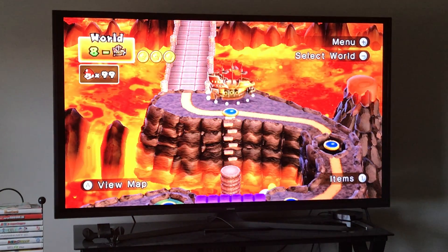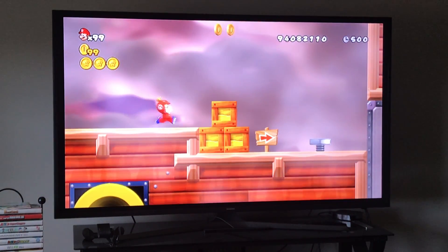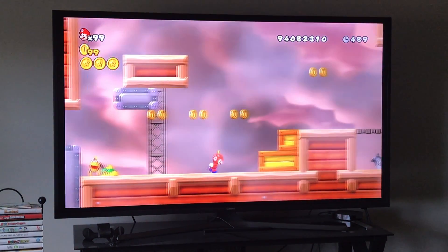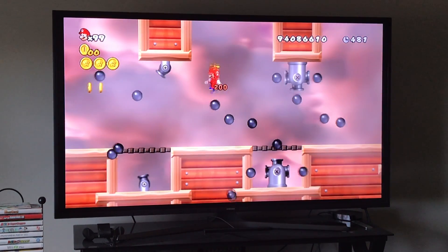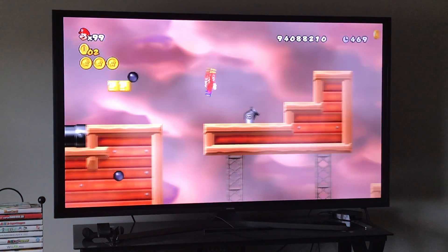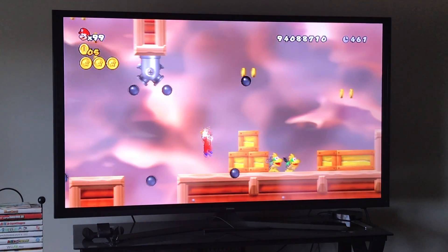Now let's go over the whole level again with no pausing, so you can see what it's like to beat it all the way through. It's a fairly simple level but the difficult part is just getting the Star Coins — it will take some practice. You want to spin on the screws. For this first Star Coin, you can bounce off the cannonballs or use the propeller suit, which is the much easier way.